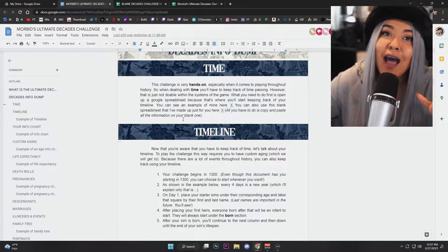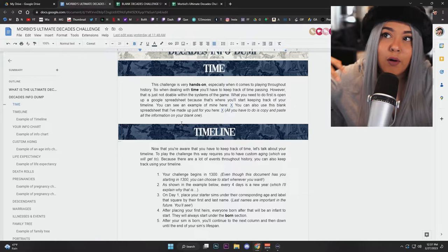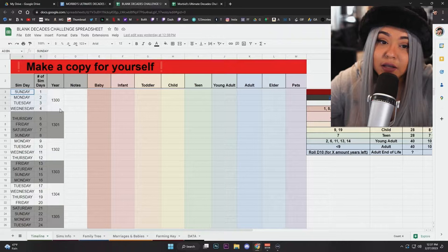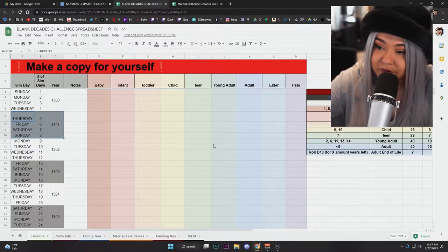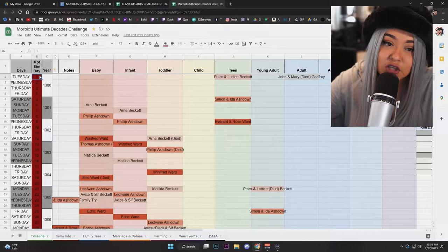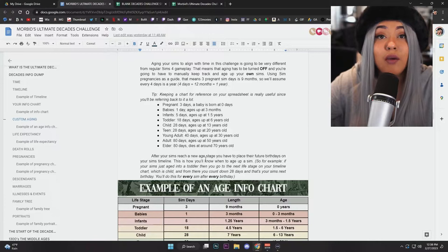This challenge is very hands-on, so if you don't want a hands-on challenge, this may not be for you. The first thing to address is time — when you play regular Sims 4, time doesn't really pass except for aging. In this challenge, we're starting in the 1300s, and every four sim days equals one year. I like to highlight each day passing on my spreadsheet so I know where I'm currently at.